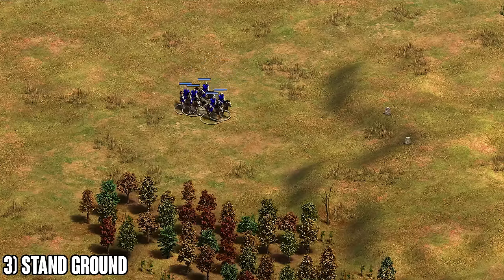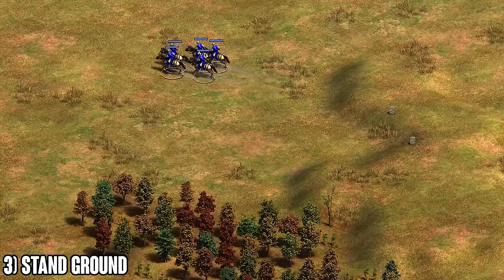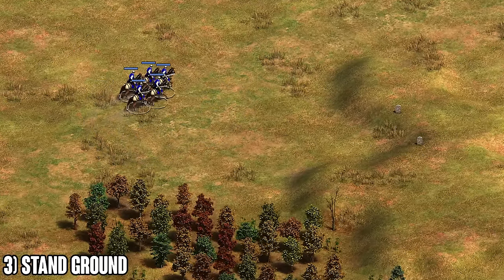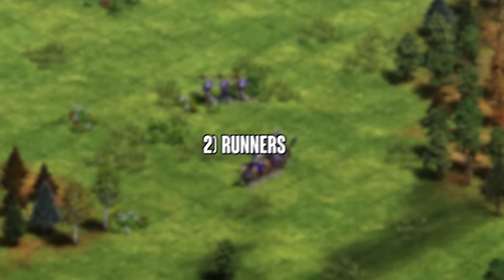As a bonus tip for number three: use box formation for your scouts or melee units in general when you have them in low numbers — three, four, or five units. Box formation keeps them tighter together and makes it a lot easier to maneuver with them.